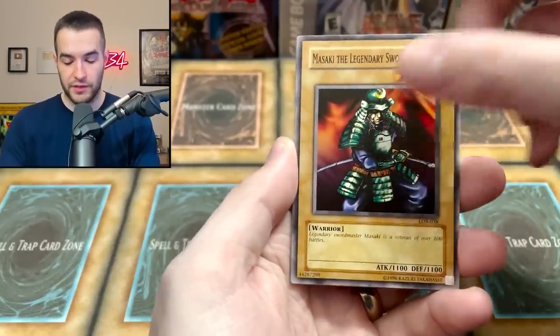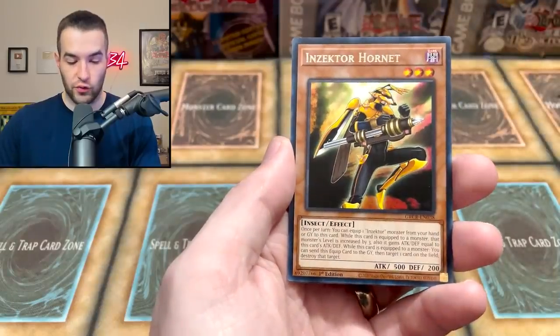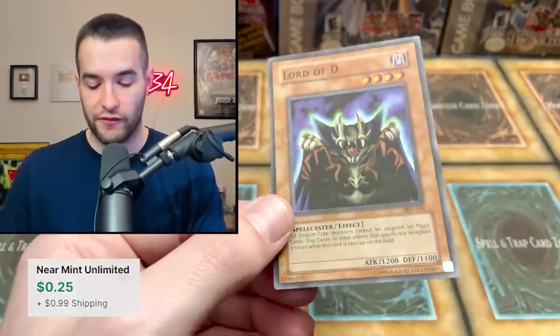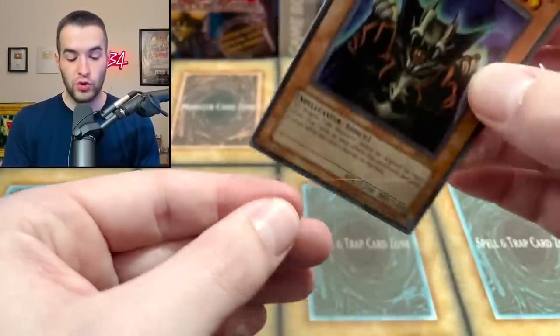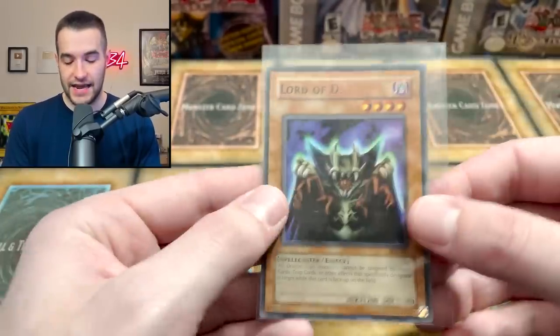Misaki Legendary Swordsman — I specifically remember this from my childhood. Arm Dragon Blitz, and into the Ruxent Special: Inzector Hornet. Lord of D Super Rare from the original Starter Deck Kaiba. This is a very old card — the most recent print was 2004, so at least 18 years old. Pretty cool.